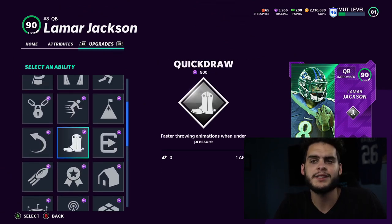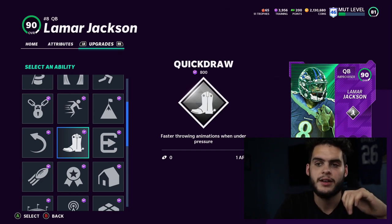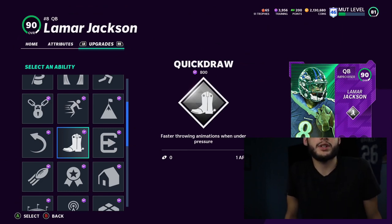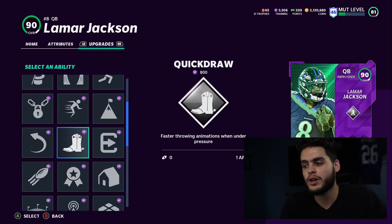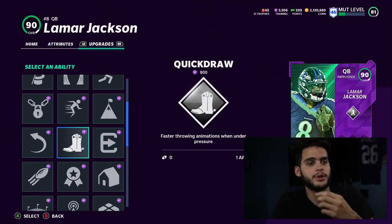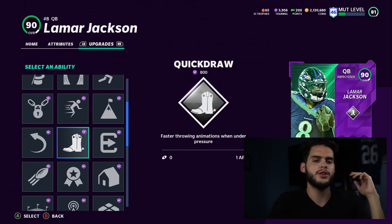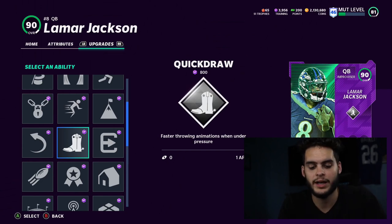I've been doing a lot of testing with Quick Draw — a lot of it with reg teams so I can get a feel for every ability. Kyler Murray has it on regs. Imagine when you're literally getting sacked, running out of the pocket with two guys on you, and the only thing you can do is force a pass. With Quick Draw, you press a button on the run and because you can throw on the run much better this year, the ball is accurate and you get it off fast. Quick Draw gives you really fast throwing animations that are accurate too. It also keeps you in the pocket more, preventing you from wanting to scramble as much.